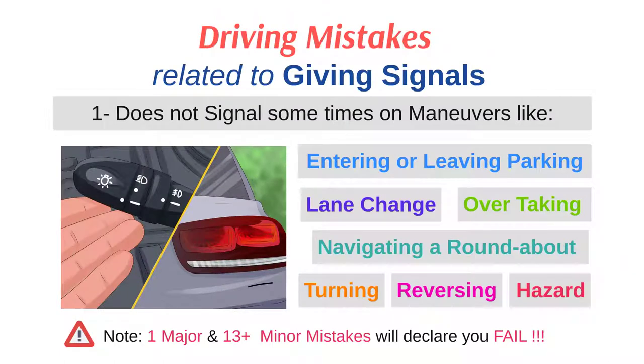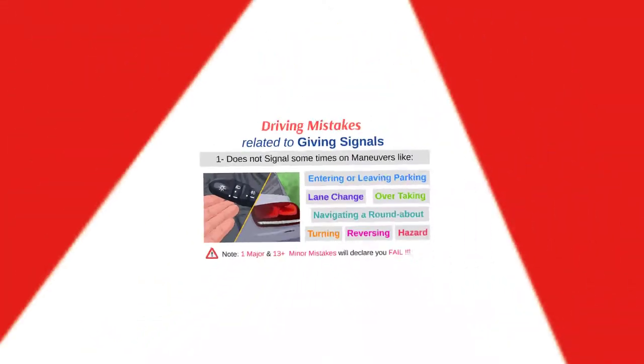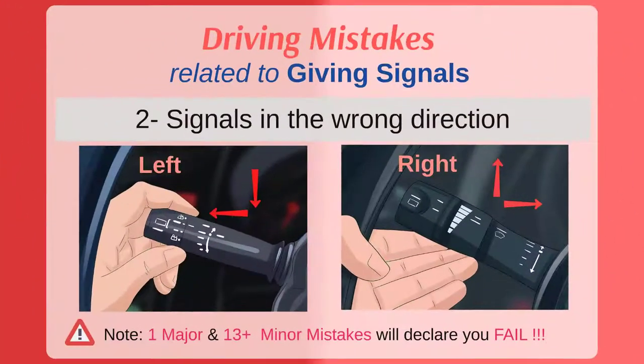When a candidate doesn't signal on maneuvers, it's considered a driving mistake. Some of these maneuvers are entering or leaving the parking area, changing lane, overtaking, navigating a roundabout, turning, reversing, or facing hazardous conditions on the road. Always give a signal before taking any maneuver to pre-indicate the other road users.